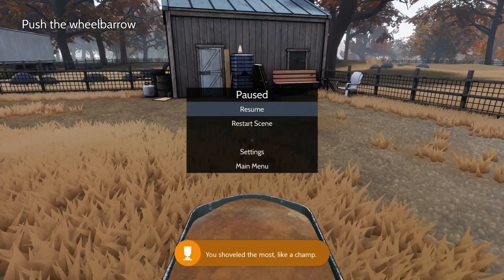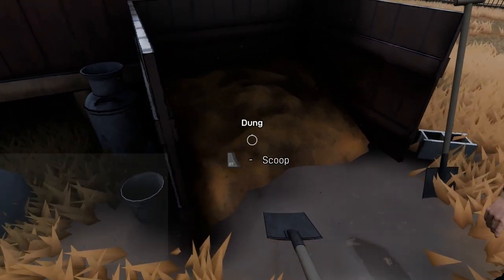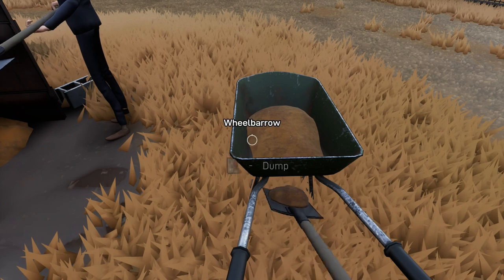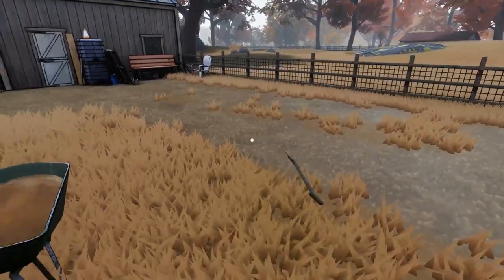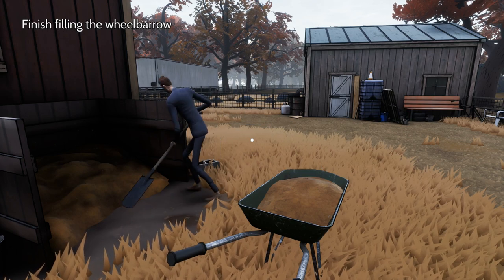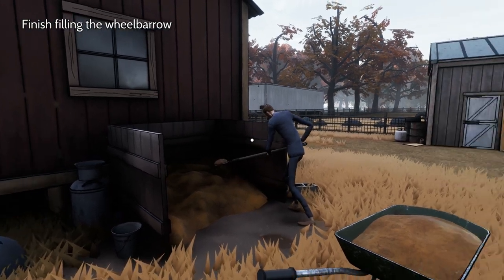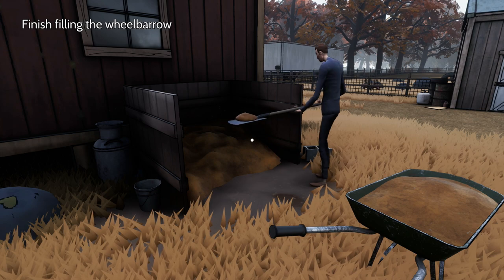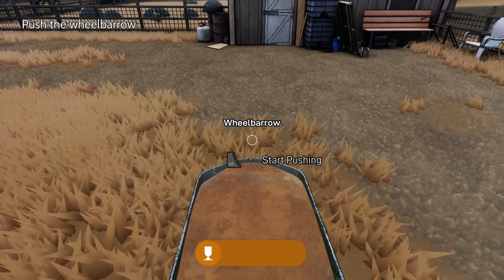Once you have the Hard Worker achievement, pause and choose the restart scene option. Now we're going to get the Fair's Fair achievement for shoveling the same amount as our partner. In order to do that, we need to shovel exactly five piles of dung into the wheelbarrow — exactly five, no more and no less. Once you add the fifth pile, drop your shovel and wait for your partner to finish. Then push the wheelbarrow to unlock the Fair's Fair achievement, as long as you shoveled only five piles.